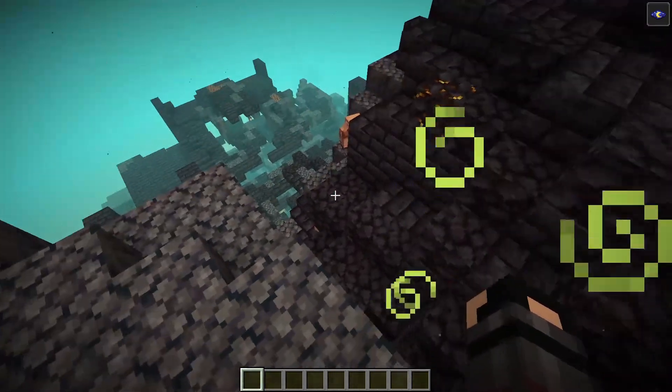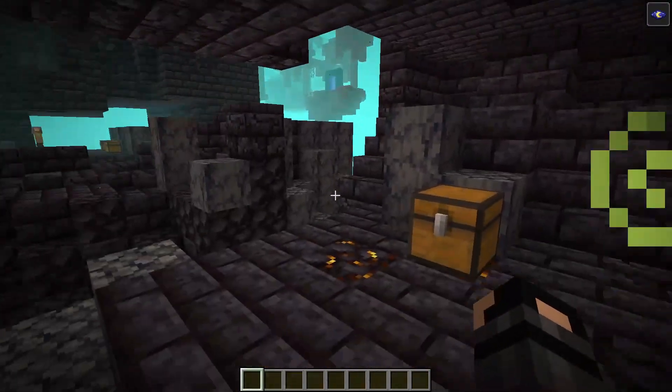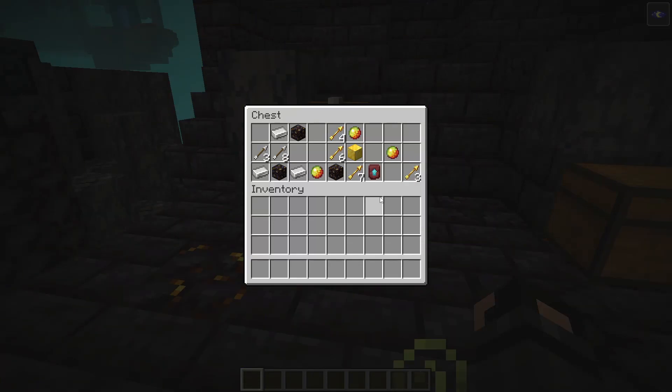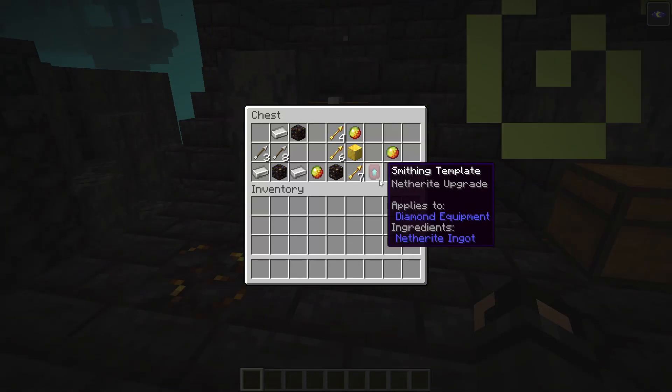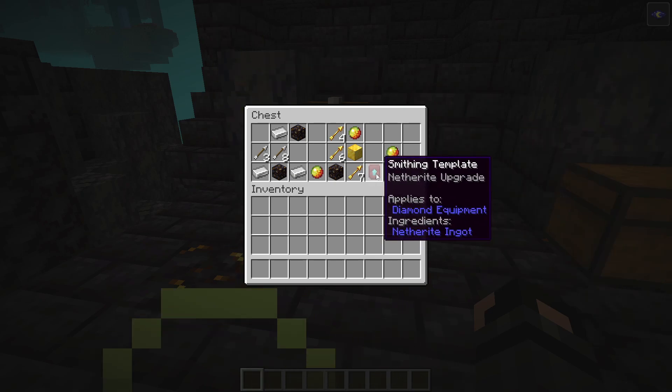You're going to want to locate the chests within for all sorts of loot, but especially the treasure room chest, which is going to have this smithing template. So: explore the nether, find a bastion, raid the bastion, and find the chest that has a smithing template available. Once you find one, you can actually copy it later — you won't need to come back and find another, so long as you don't use your last copy of it.